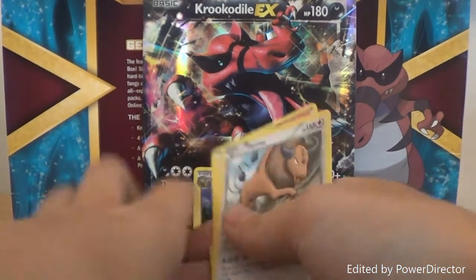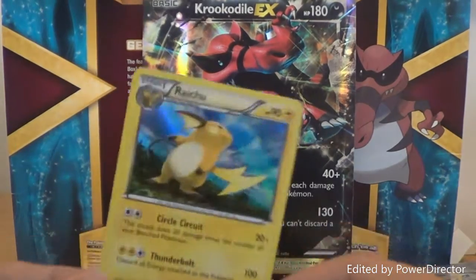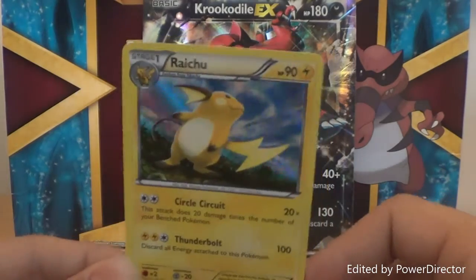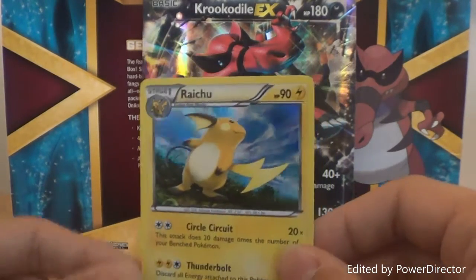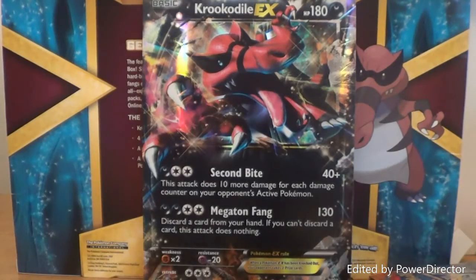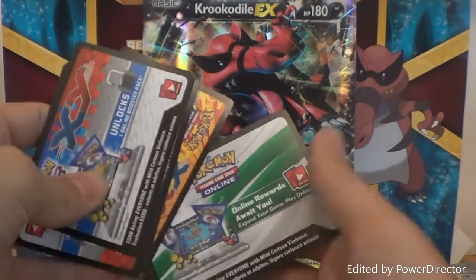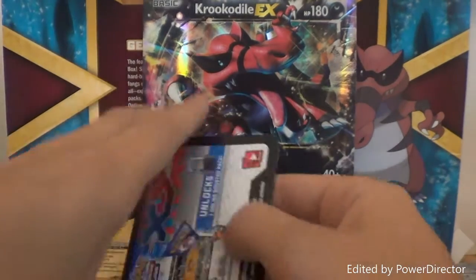Overall I'm extremely happy, even with those other rare cards. I was really not expecting to get anything decent in this box, I'm not going to lie. But that Raichu has made my day — that is beautiful. So, code cards: I will be giving code cards away. We've got our 2 XY, 2 Flashfire, and our online one for the Krookodile box.